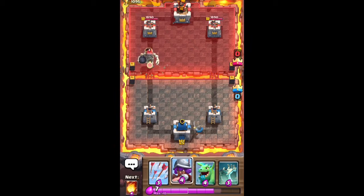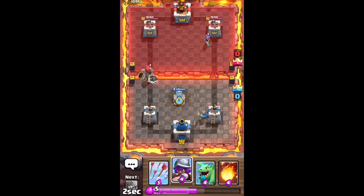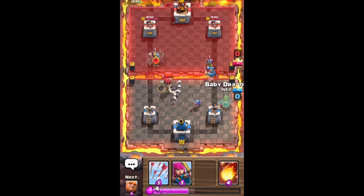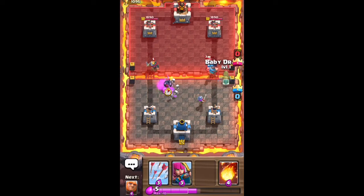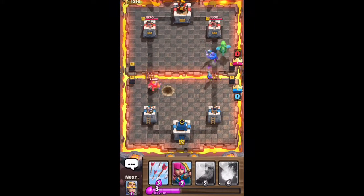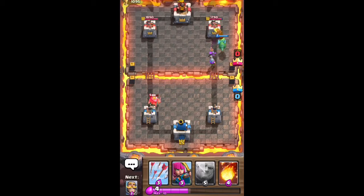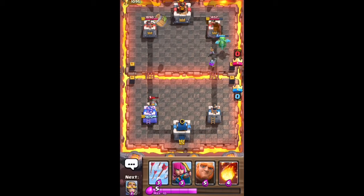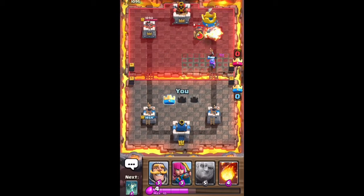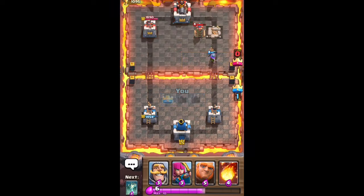He drops the giant skeleton on the bridge. I've found that a lot with beginning Clash Royale players — they drop a lot of stuff on the bridge thinking that dropping it closer to the tower will get more damage off, but you need to be a little more patient. He drops a goblin barrel and I have some arrows to take those out. Meanwhile my musketeer and baby dragon are putting a number on this tower and actually take it out, so I'm leading one crown tower to zero.